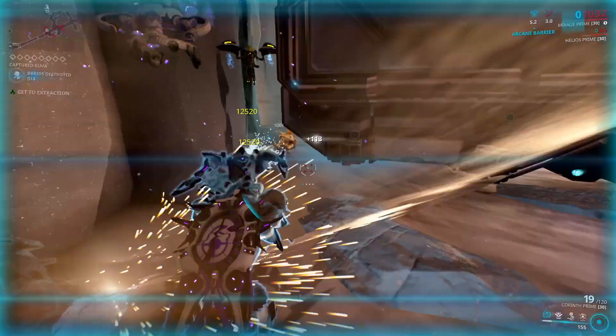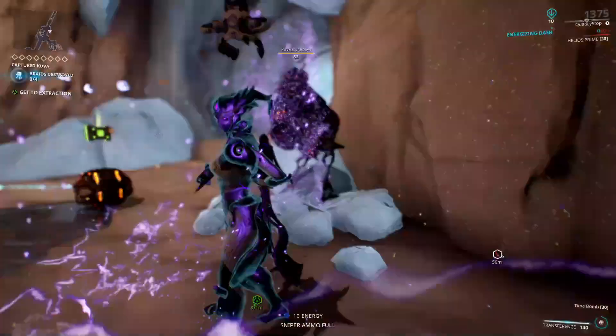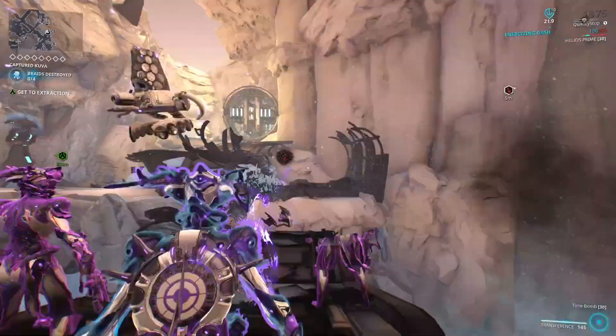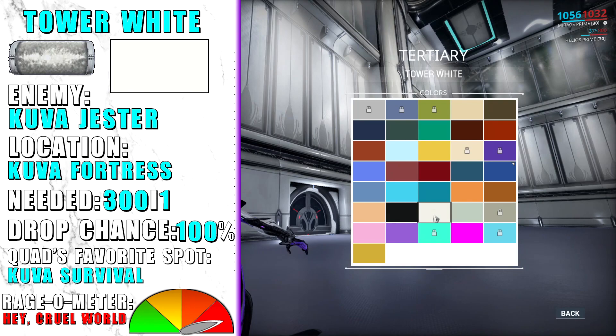The last Grineer-based pigment is Tower White, which can be dropped from Kuva Jesters — very rare enemies only found at Kuva Fortress and Kuva Siphon missions. I suggest doing any endless mission you like at Kuva Fortress; the best one is probably survival, so you will also get lots of Kuva.